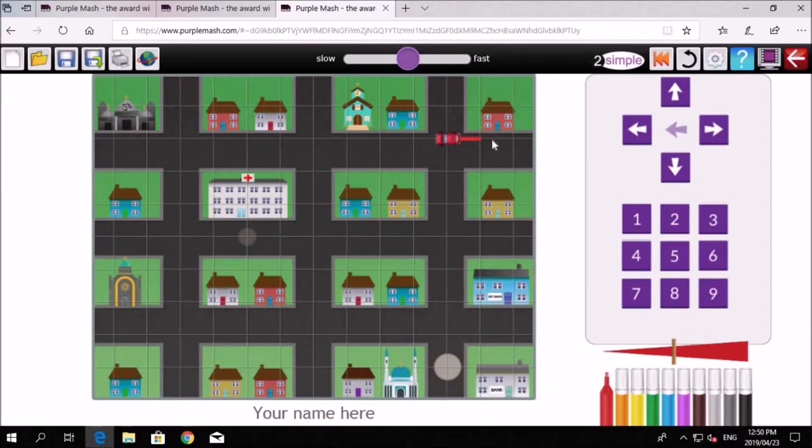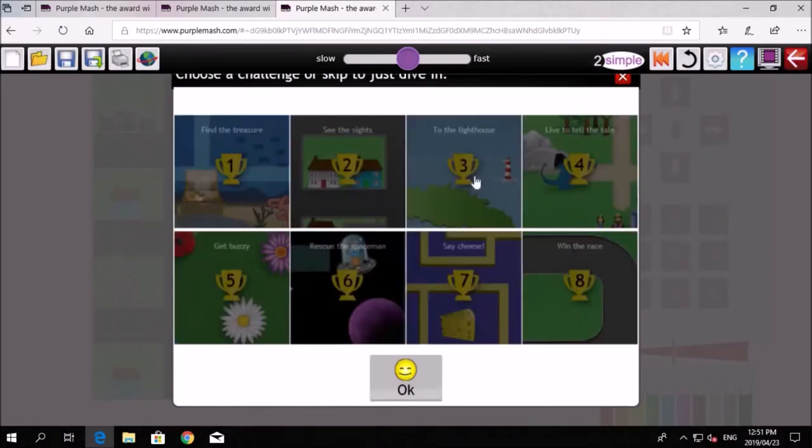It says 'drive the car to the bank and then the hospital.' When you do this one, remember you can turn and press the number — that counts how many steps you take in a direction. Press a number and count how many blocks: one, two, three. We've got to get to that little white part next to the bank. Count the blocks to calculate the distance — two, three, four, five, six — looks like you were one out, should have been seven.